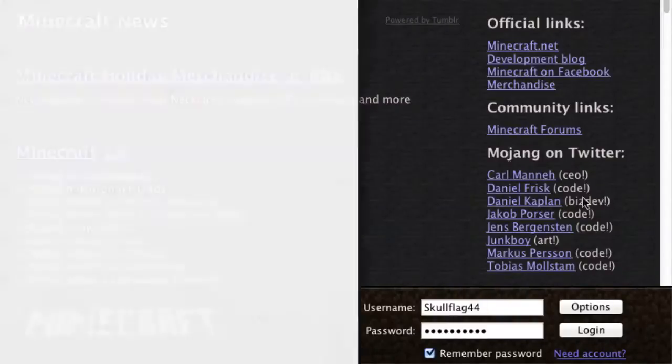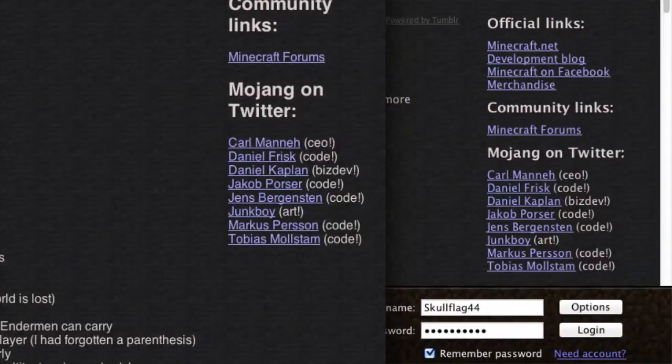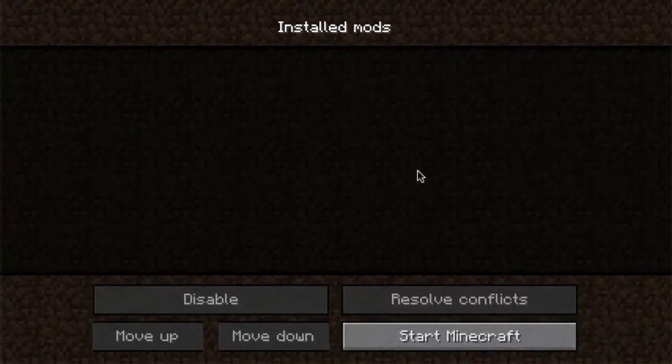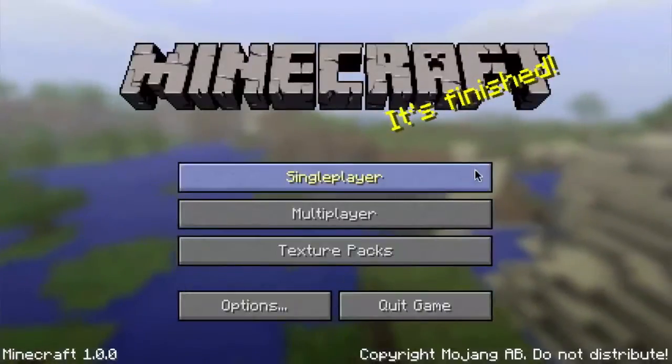Once you launch Minecraft here you can just log in like normal, and right when you log in it's going to show you all your installed mods right here. You can click on one you want to have working, click on another one, resolve conflicts, disable one, and then start Minecraft — just like normal, you're good to go.